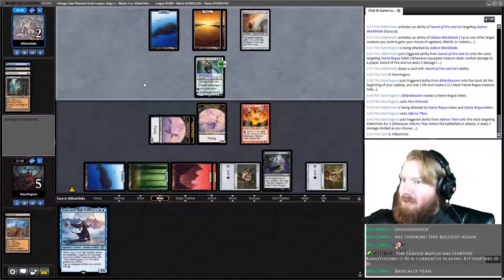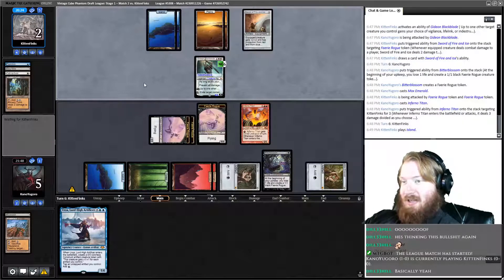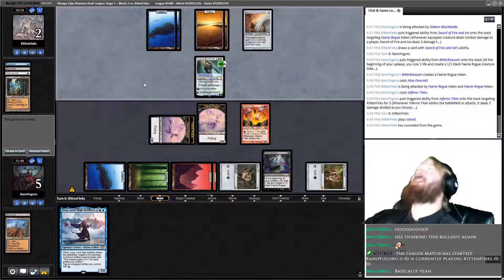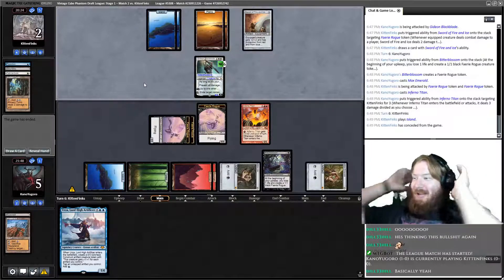I guess we'll see what happens. I think I might be screwed. Opponent is not windmill slamming removal, so maybe we're okay. Opponent plays an Island and scoops it up. Oh my god, yes! We got there!